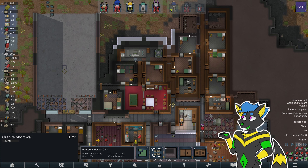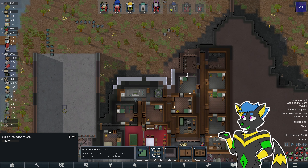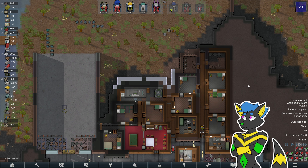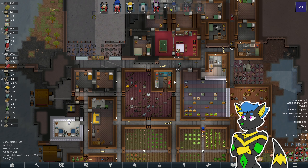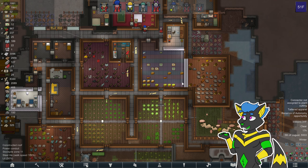Oh, you know what? These are short walls — that's what's messing up this room from being completely finished. I just spotted Gern crawling over it and I was like, oh, that's what's wrong. Stupid short walls.